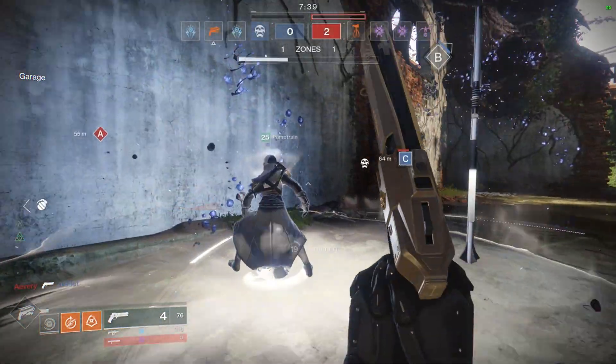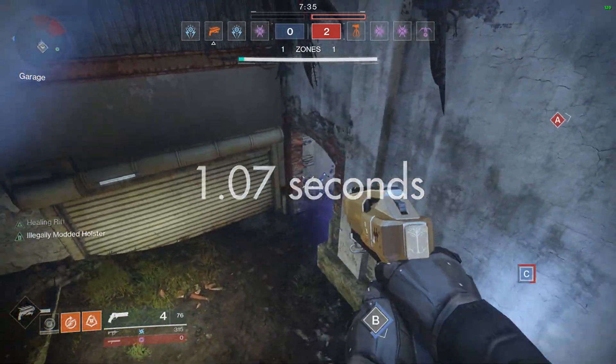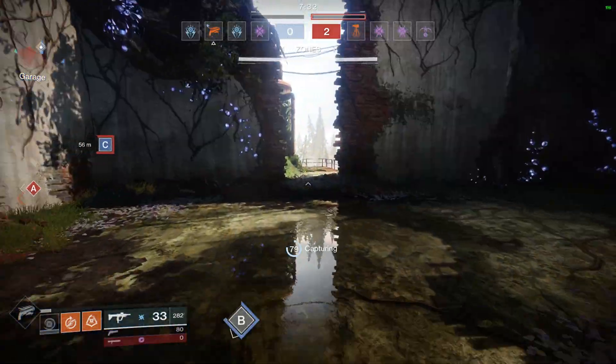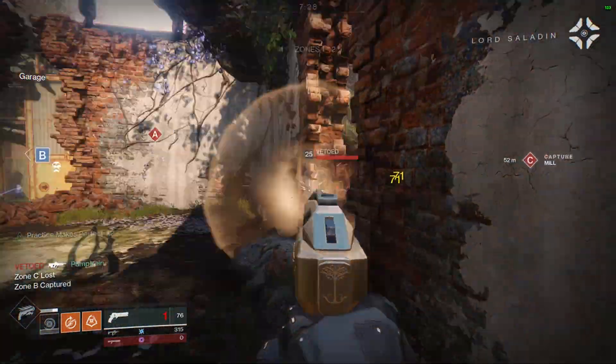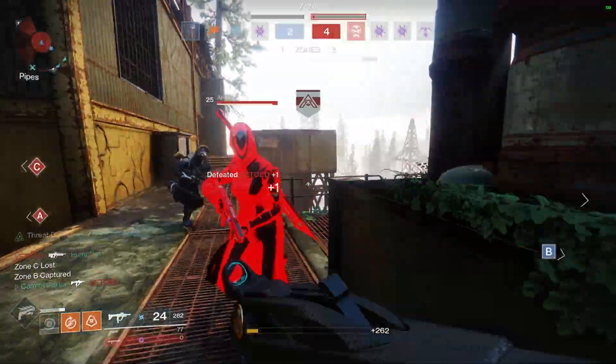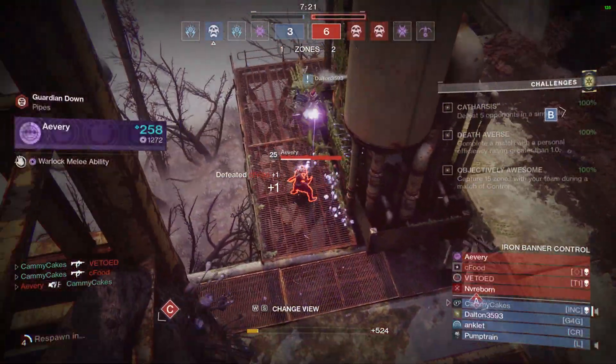Speaking of winning duels, the time to kill of the 110 archetype of hand cannons is 1.07 seconds — yes, this means it kills faster than Uriel's Gift. The gameplay in the background is against very competent players, so I feel like it shows the true value of what this gun can offer in PvP.